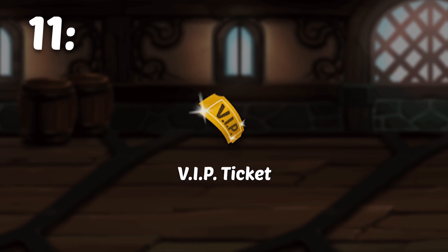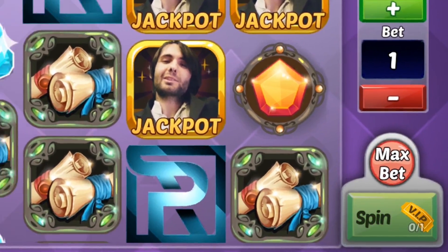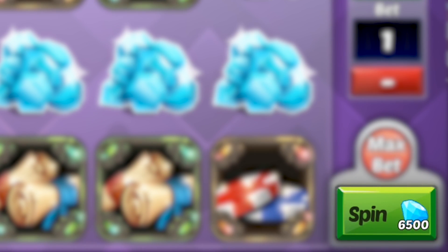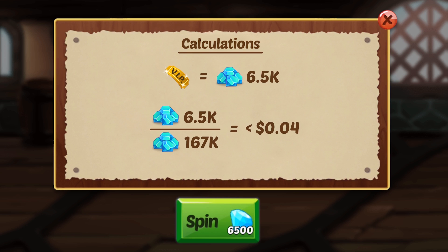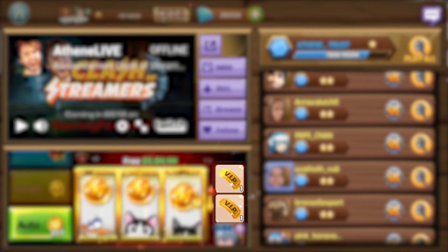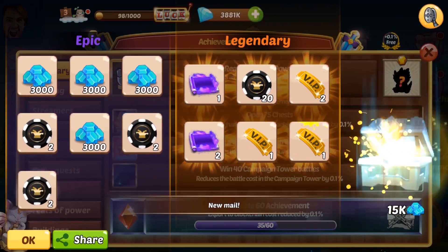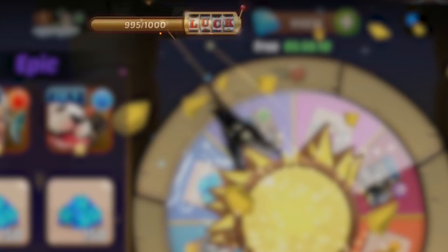In number 11, we have the VIP ticket. We can spend our VIP tickets inside the bad luck jackpot, and once we are all out of VIP tickets, we'll notice that the cost to spin is 6,500 gems apiece. So we have a VIP ticket worth 6,500 gems, which is valued at less than 4 cents. VIP tickets are also extremely common while playing Clash of Streamers, since you get them as loot in many different areas of the game, as well as through combined bad luck as your bad luck points rack up.